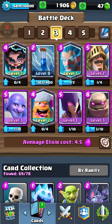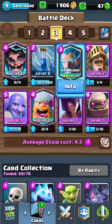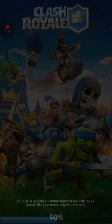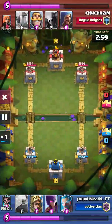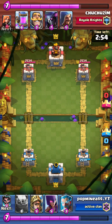Anyway, that's my point — good ways to use Lumberjack. This is a good deck for Lumberjack, and definitely if you're flanking with him. I just went against this person and I flanked with the Lumberjack and took out the tower.